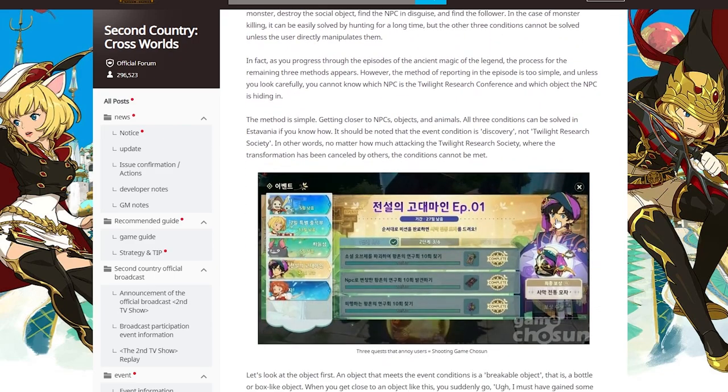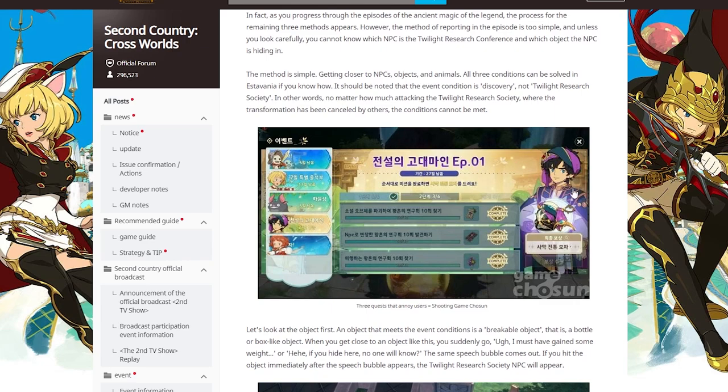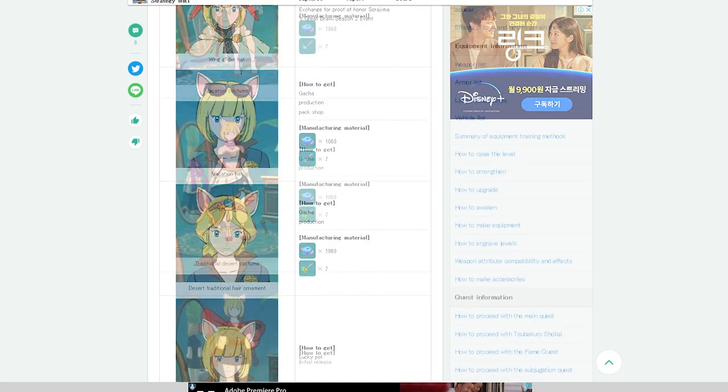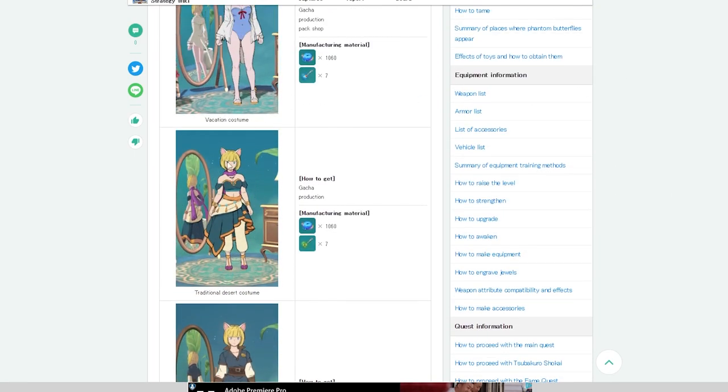They might do the same on global. So make sure to do all the quests they ask — it's not very difficult. You can get many tickets and arrangement materials. It's very nice. Since we get the upper part for free, you just need to focus on getting the other one.